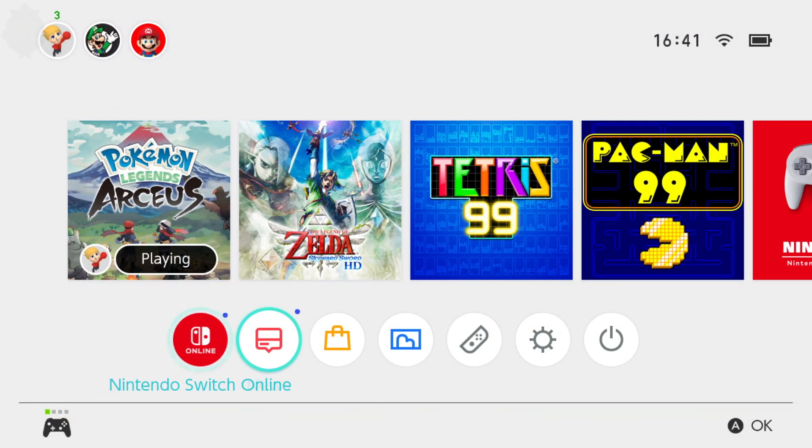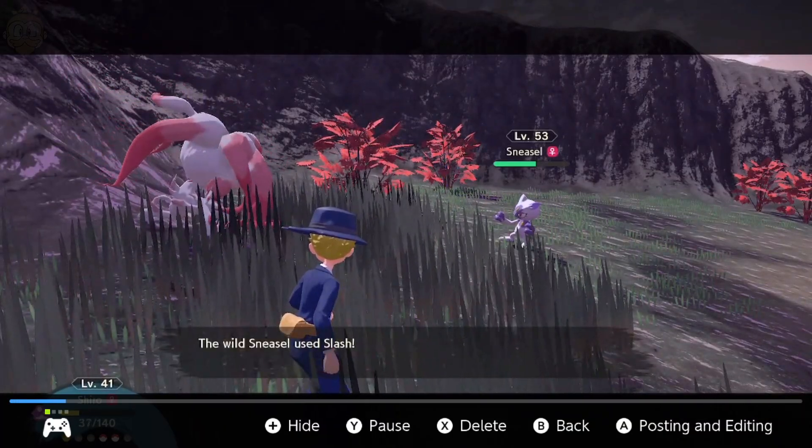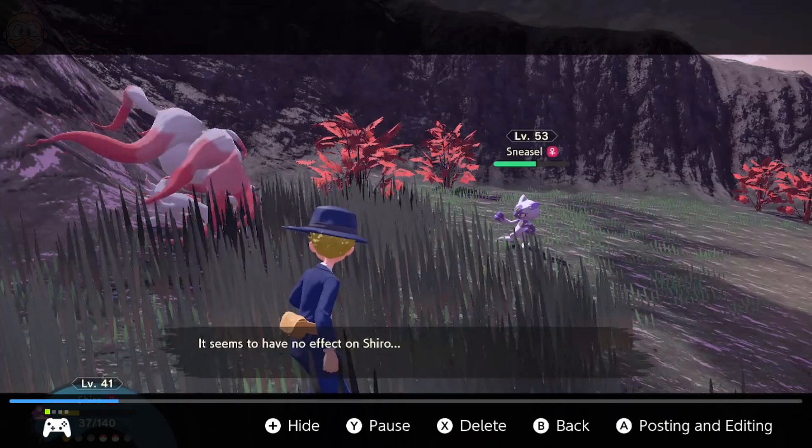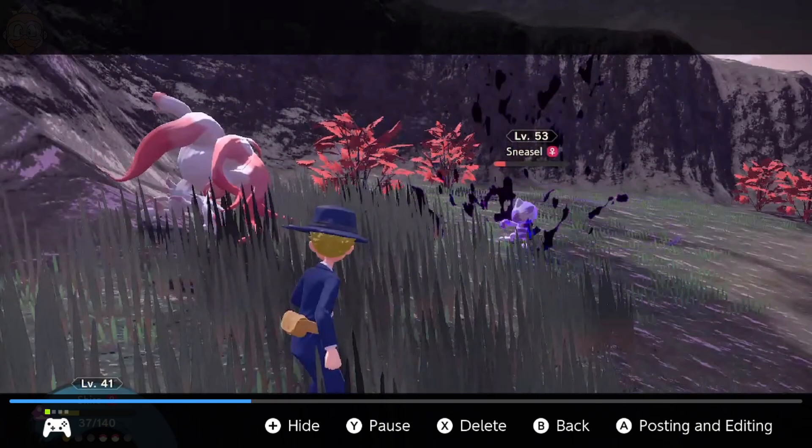Hey folks, Monkey King Gear here. I just got a Razor Claw, so I thought I'd show you how I got it. Razor Claw — if you want to get one in the wild, as you're about to see here, it's a rare drop from killing or catching Hisuian Sneasels, instead of being a held item like it would have been in the previous game.